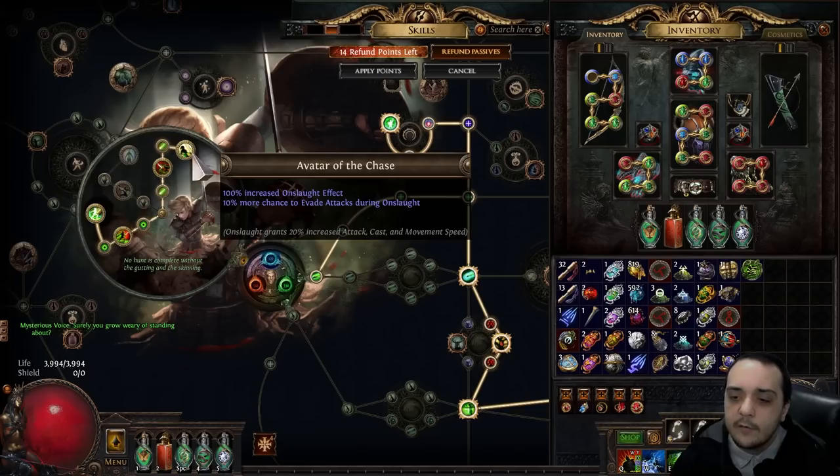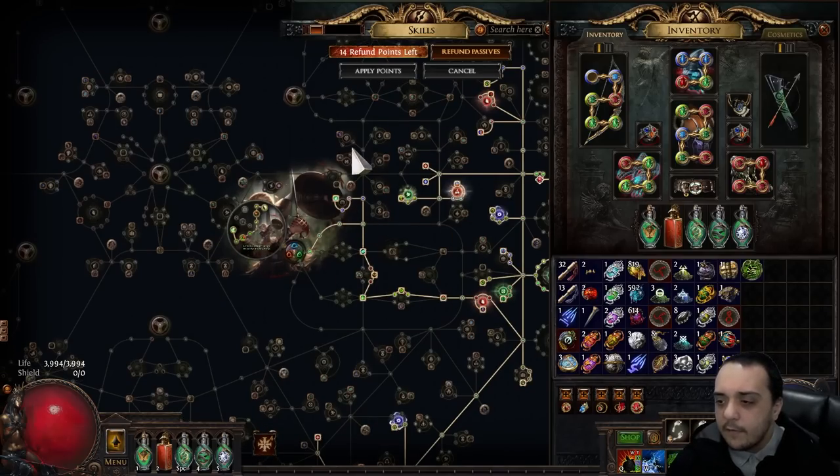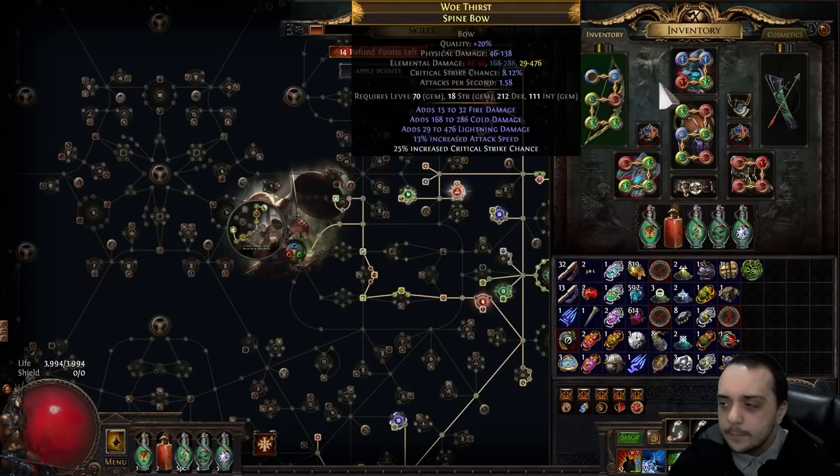I'm going Avatar of the Chase not because I care about the Onslaught effect — I only care about the 10% more chance to evade attacks. It gets us very close to the evasion cap. On my day-three setting, I simulated that this node is roughly equivalent to about 50,000 evasion — that's how much extra effective evasion you get by stacking this on a high-evasion character. It's massively increasing EHP. I wouldn't really recommend the Coil version unless you really know what you're doing, especially because I've been told it's a tier-2 unique that may be very expensive. Do you really want to have no physical damage reduction until you buy a tier-2 unique? I don't think so.